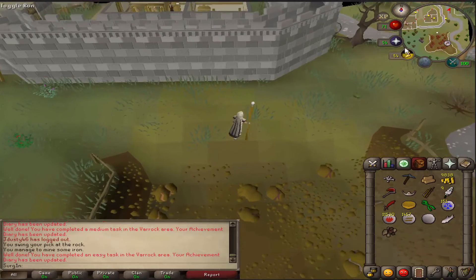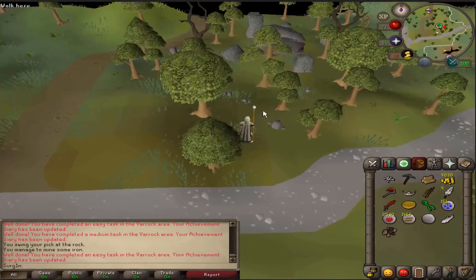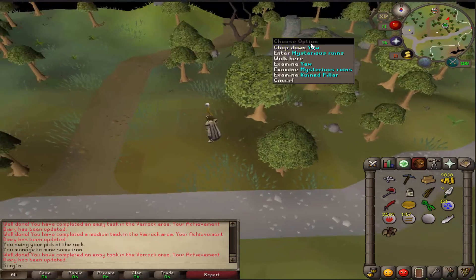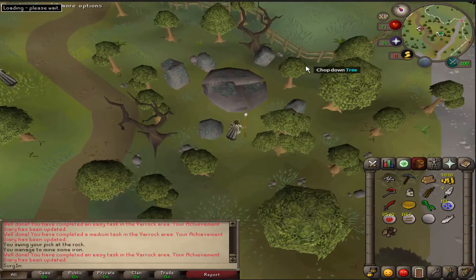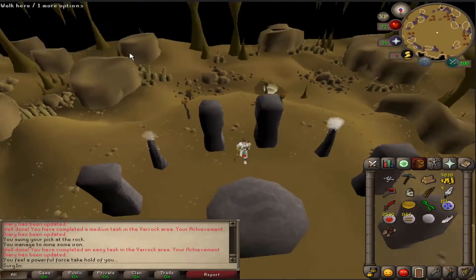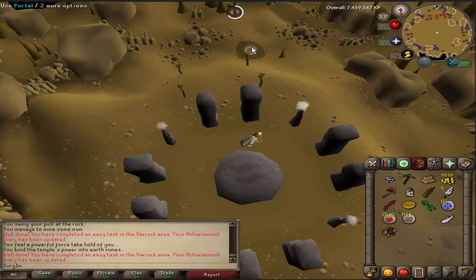From here, exit the mine and run north to the sawmill. Once we are near the sawmill, use your earth tiara or earth talisman and enter the mysterious ruins for the earth altar. Run up to the earth altar, craft a rune — task complete — then leave the altar and continue towards the sawmill.